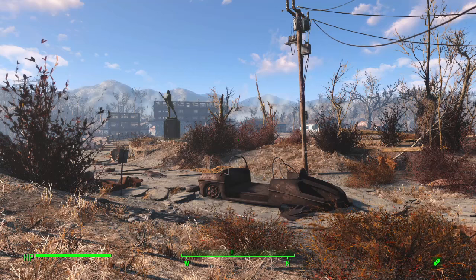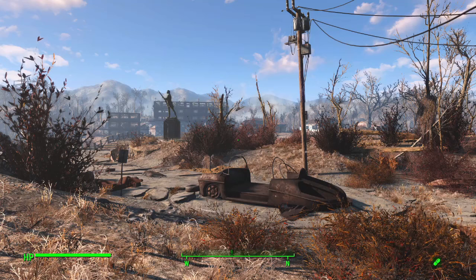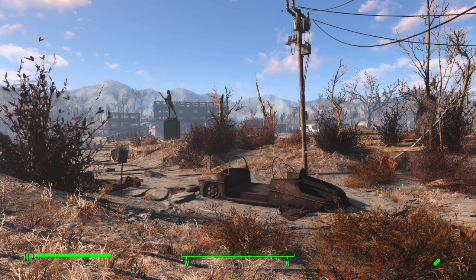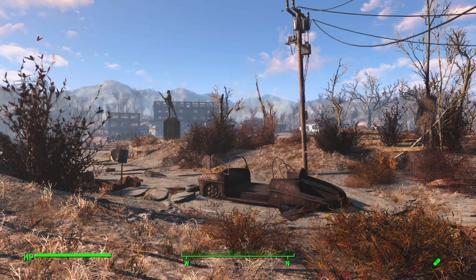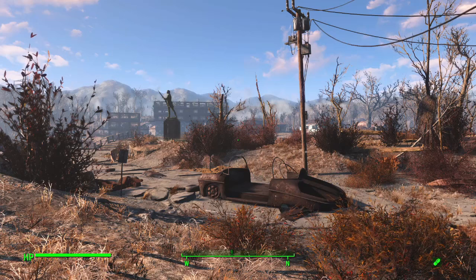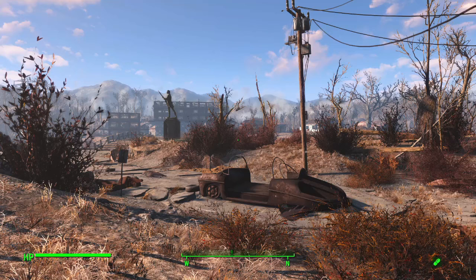For a lot of people this is the first settlement you learn to build, but it's not a very large build area. There's a large unscrappable structure in the middle - the actual truck stop slash gas station - and it's pretty uneven terrain for a parking lot, with a lot of elevation variation and a road running through part of the map. That's why I wanted to show off a build style I call a wall build, where you construct a wall around the settlement and integrate buildings and structures into that wall.